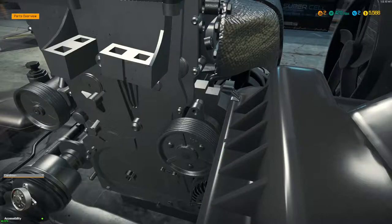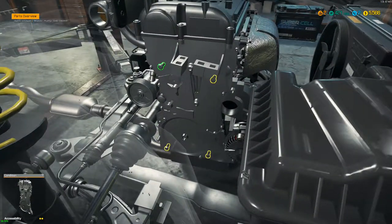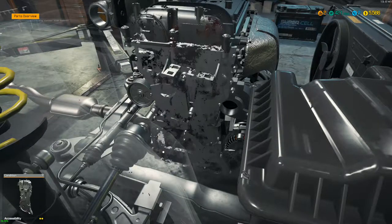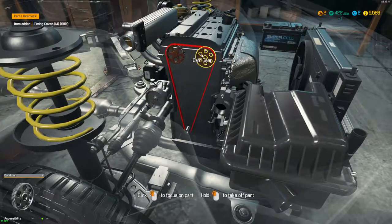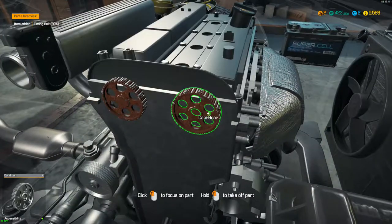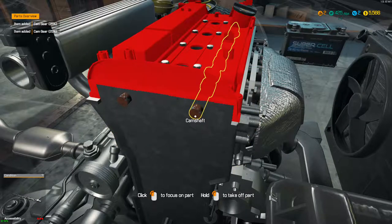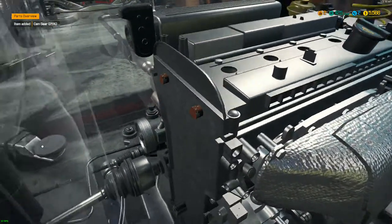We're going to take the water pump off and then take off the timing cover. It looks like the cam gears are a little rusty — that's okay, that's what we're here for. I'm going to go ahead and take these off. We might need to replace the camshaft as well.